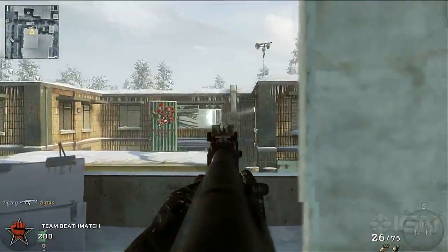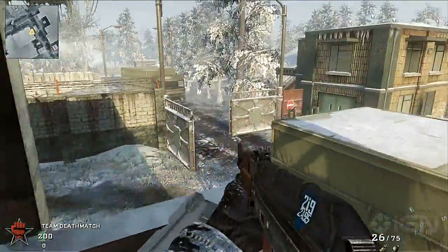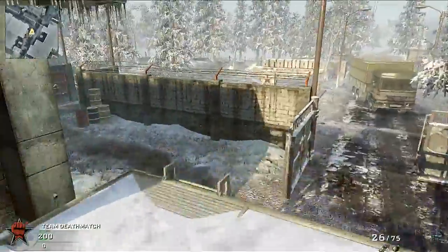Back in the facility, there's a second floor. From here you can get some good angles on different sides of the map, as well as across to the control room.